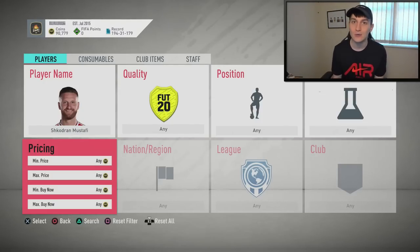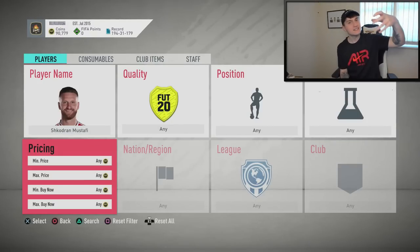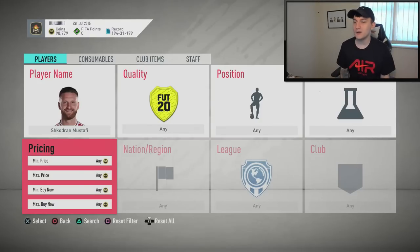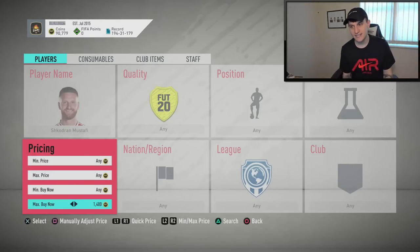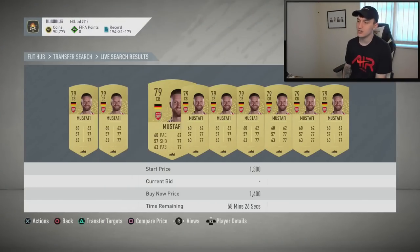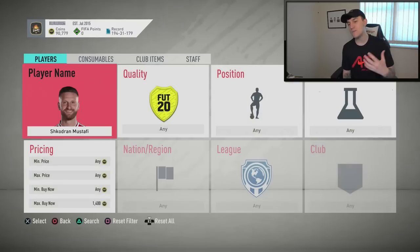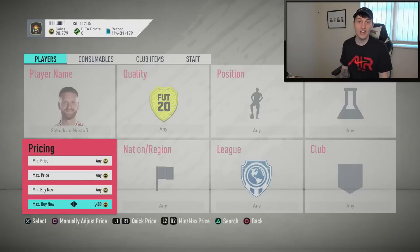The first player we're starting with is Mustafi. All of these players are from the Premier League and they don't really have too much competition on them. If you want to see different leagues, just let me know in the comments. We're starting off with Mustafi on PlayStation, so if you're on Xbox or PC, find whatever his minimum price is. His minimum price right now is around 1.3k and he does actually pop up at minimum price very frequently.